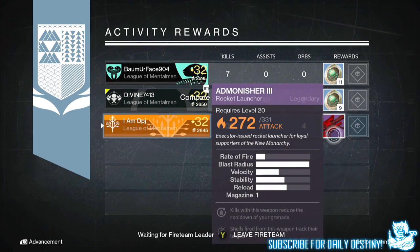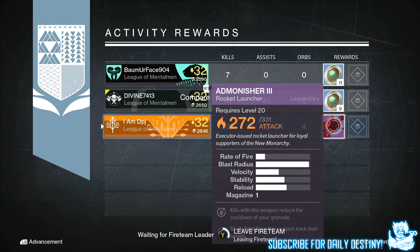Moving on to the Titan nightfall: I got the Admonisher rocket launcher. I've had this thing a couple of times and it doesn't get any better — it's as bad now as it always has been. Dismantled straight away.